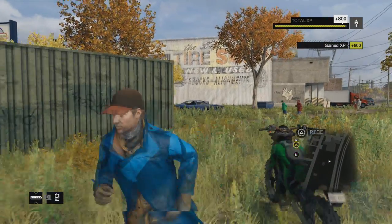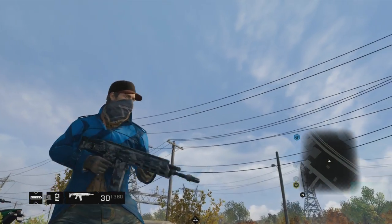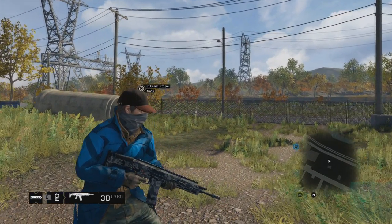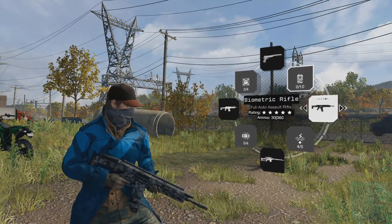You don't have to look for it or panic in any way, shape, or form. And boom, there's your Biometric Rifle as soon as you've done the mission. It's an absolutely awesome piece of kit, and as you can see when I pull up the weapons wheel here, it's a five-star weapon, so it's an absolute beast.